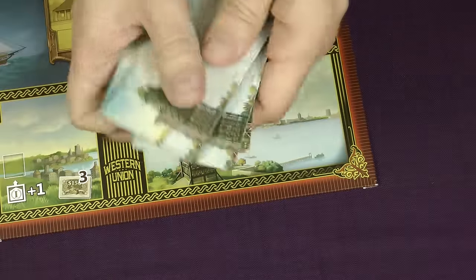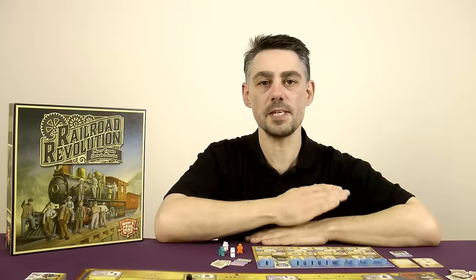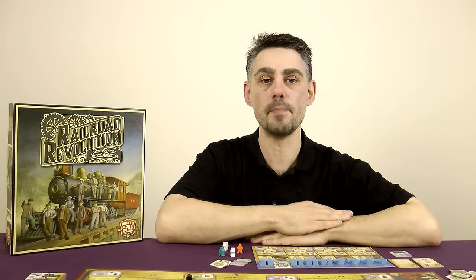Shuffle the deal tiles and place them in a face down stack in the bottom right of the game board. Turn the top tile face up. This tile represents an entrepreneur offering their services in exchange for shares of the Western Union. At some point during the game this deal will be triggered, allowing all players to use their shares to gain the bonuses printed on the tile. This is the main use for shares.